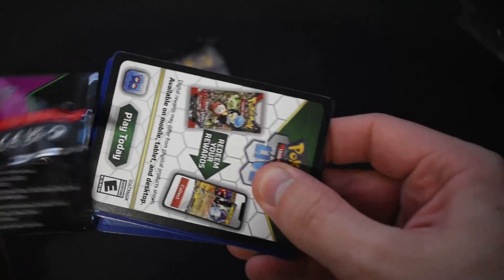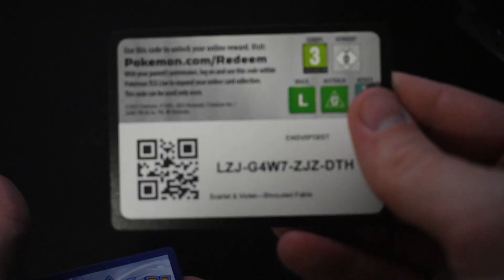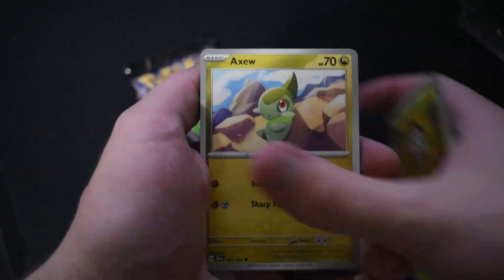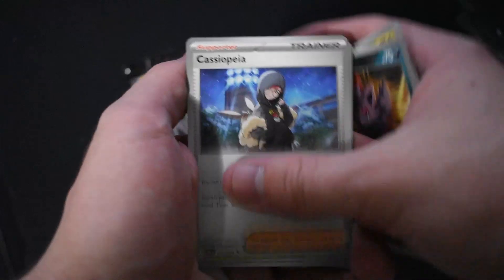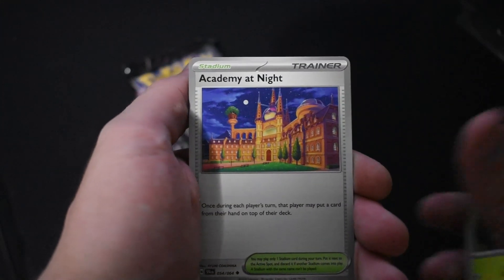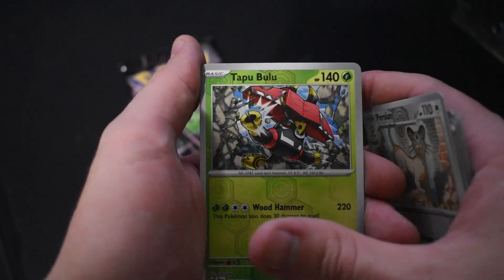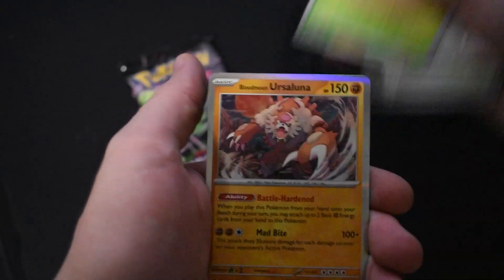Like I do but I don't — I played Scarlet and Violet so I just don't pay close attention. Let's go for a Duskclops, Rowlet, Axew, Zorua, Cassiopeia, the Decidueye, Academy at Night, and Persian. Tapu Bulu is normally a holo but is a reverse in this pack, and then for the final rare of this pack — dog shit.